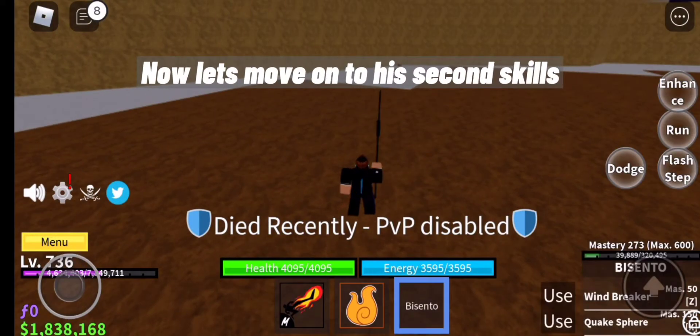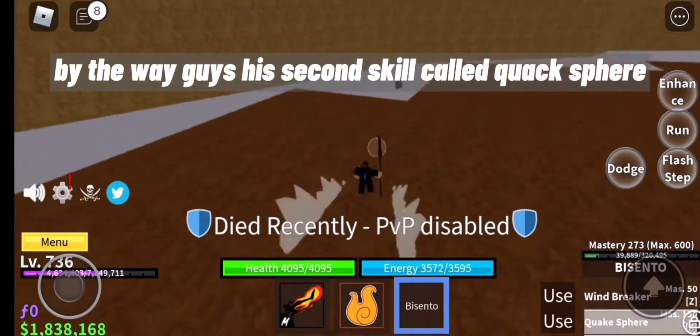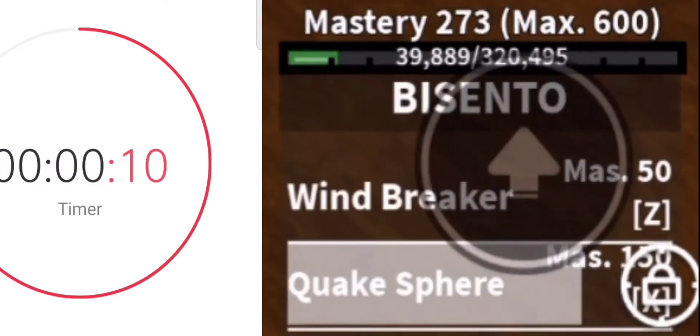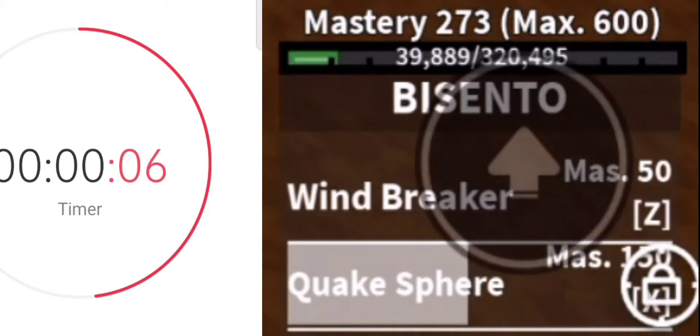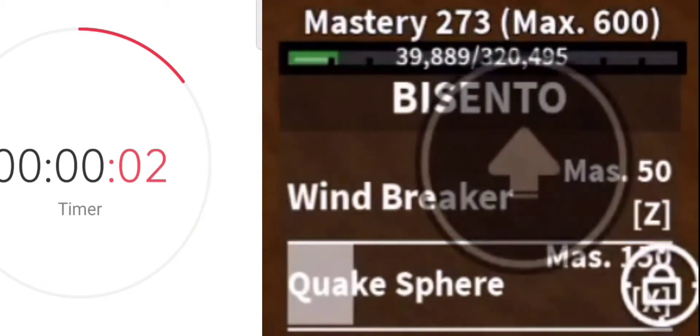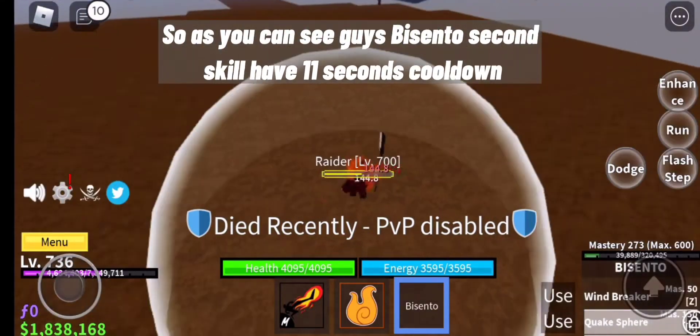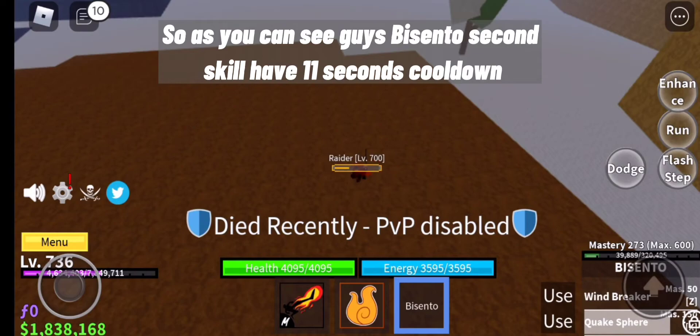Now let's move on to his 2nd skill. By the way guys, his 2nd skill is called Quack Sphere. As you can see, Bicento's 2nd skill has an 11 seconds cooldown.